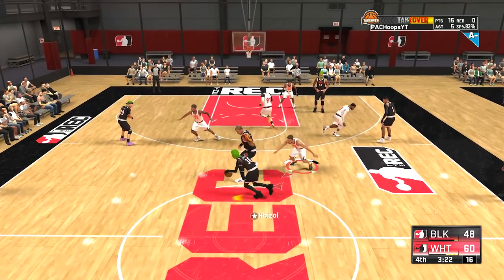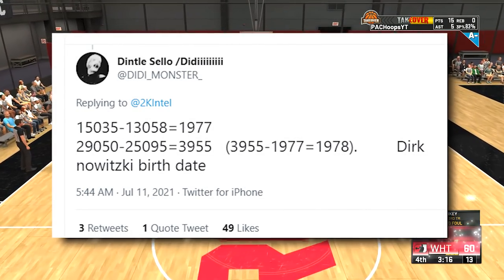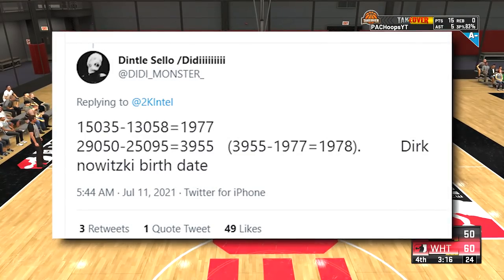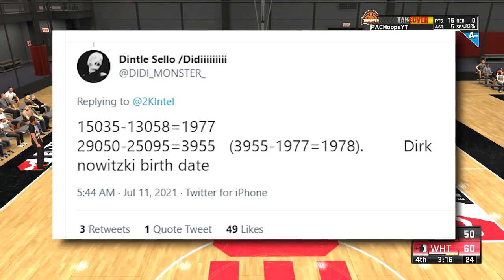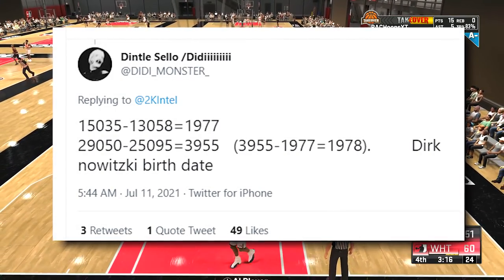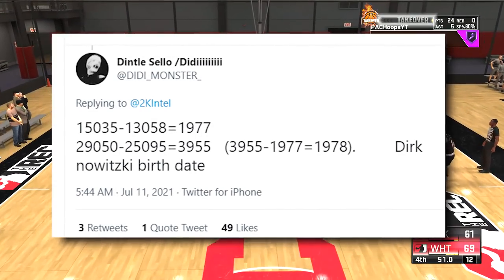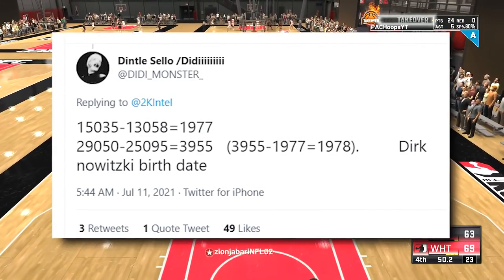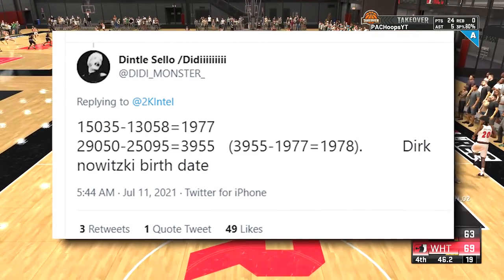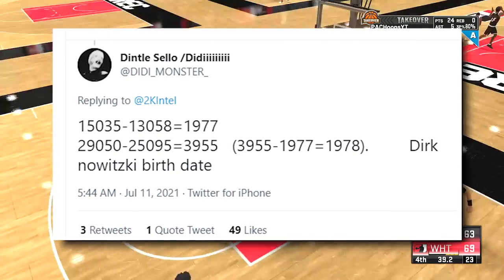I have zero idea so far what it's even trying to tell us. But somebody in the comments did figure it out — Dintle Sayo. So 15,035 minus 13,058 is 1,977. And then 29,050 minus 25,095 equals 3,955. And if you subtract 3,955 minus 1,977, you get 1,978. It's a lot of numbers, and they're doing more than I would have ever thought — I would have never come up with this.